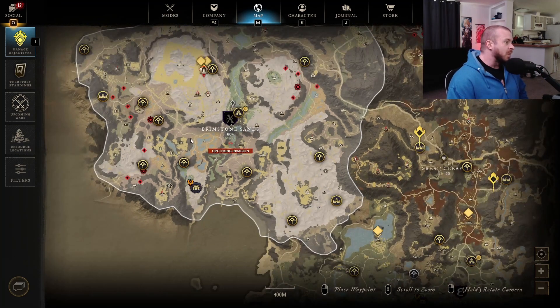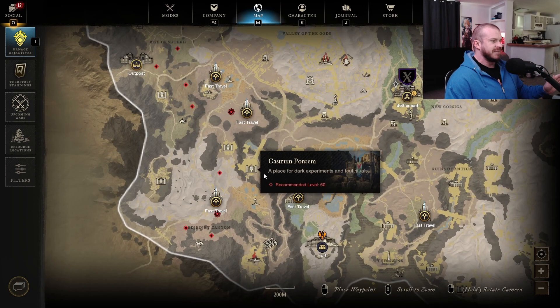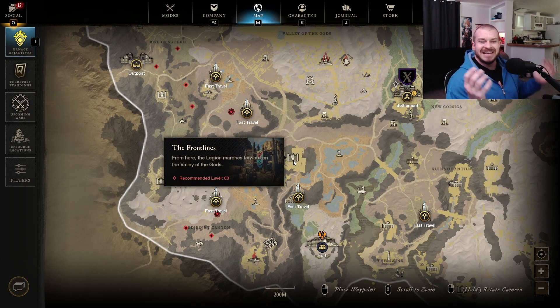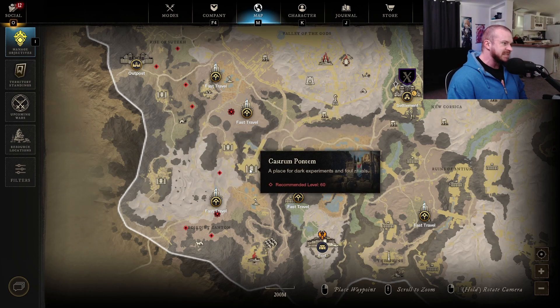The other area where we can get quite a bit of these is this section — another area that isn't done on the chest runs. You kind of have to choose to go here on your own to try to farm these. You want to kill mobs and loot the chests, not just one or the other. There is a chance to get globs from both of these options.